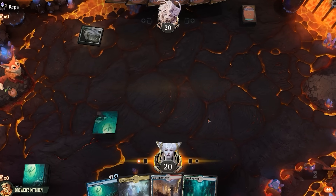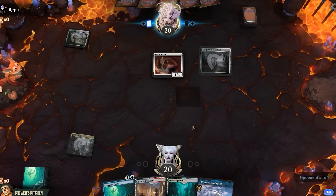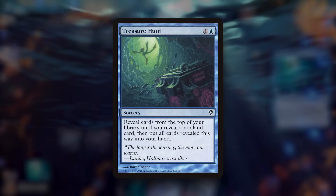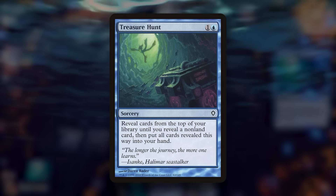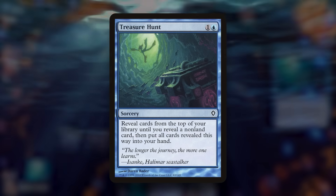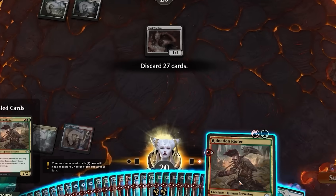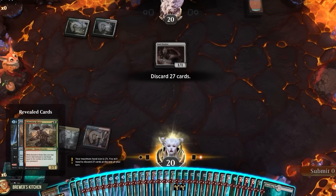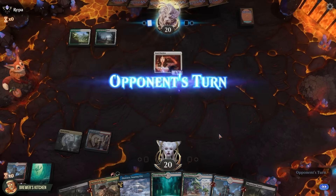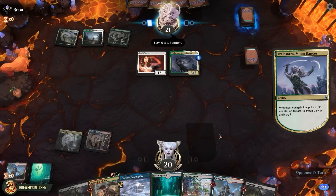Opponent plays a land and passes back. We play a land, pass back. Soulwarden and a land. Here we go. Play a land and cast Treasure Hunt, a two-mana sorcery: reveal cards from the top of your library until you reveal a non-land card, then put all cards revealed this way into your hand. Looks like the next spell was 30 cards deep in the deck — let's save this one for next turn. Forest, Trelazara. Soul Warden gains life, Trelazara gets a counter, scrys, swings for one.